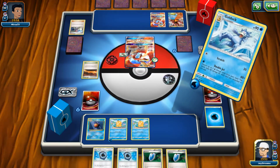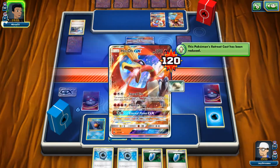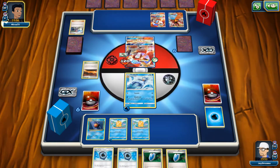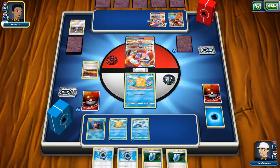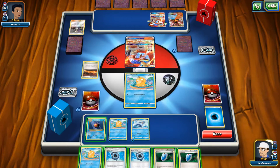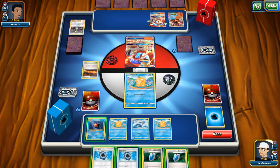He, on the other side of the board here, is still not doing damage. I've got 120 down on the field. So I'm already out-speeding him, and I'm already set up very good. Now this Guzma does throw a wrench into the gameplay here. And honestly, this Guzma that he played at the beginning of the game was his only saving grace — the only way he was actually going to win the game was if that Guzma worked out for him.